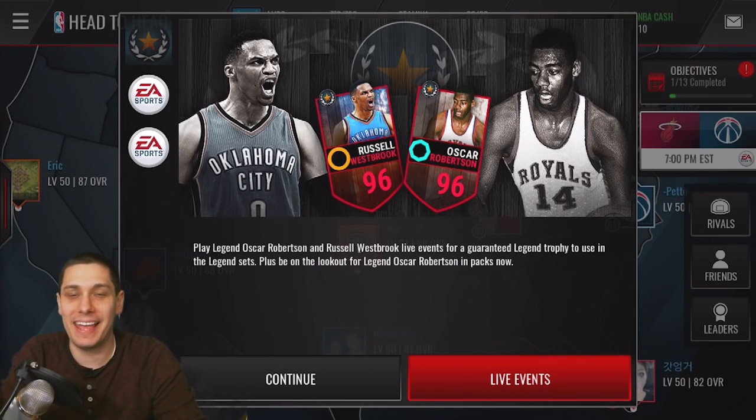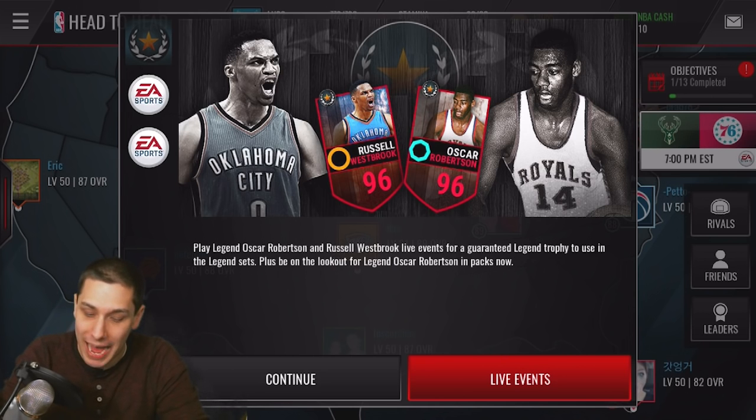Hey, what is up guys, Clickwood here back again with another NBA Live Mobile video. Today we're gonna be opening some packs trying to get the brand new Oscar Robertson that is in packs right now — 96 overall.